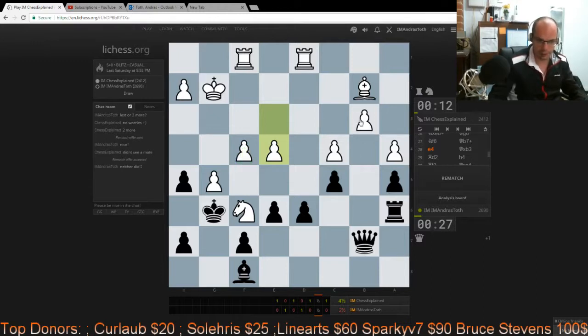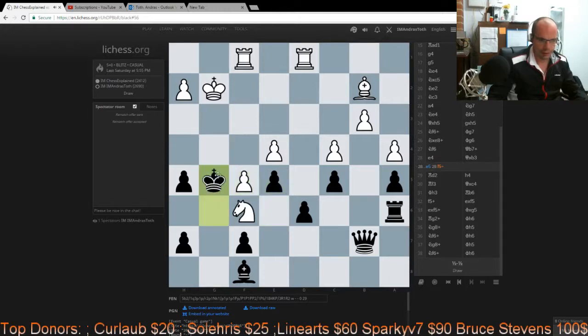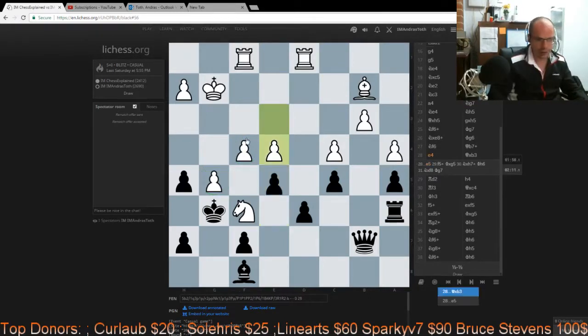I totally underestimated the strength of that check and the ideas around it. I just went gung-ho and took on b3, but in fact it was right there and then that I should have separated the pawns by playing e5, so that f5 is met by king g5, and if takes, knight takes — and the knight gets trapped as a result of my queen still being at home instead of being on b3. This should be a winning position for me, because f5 check would never hurt me.